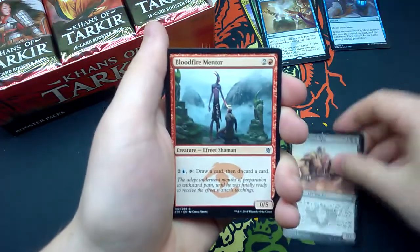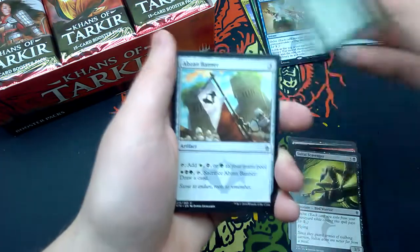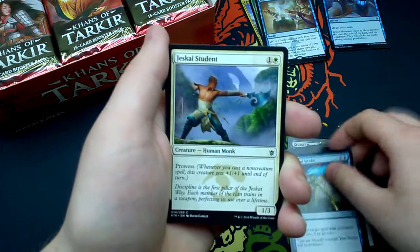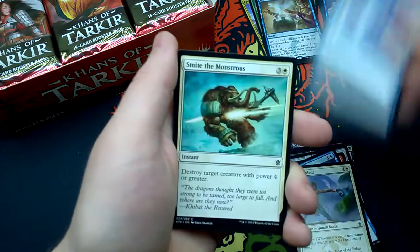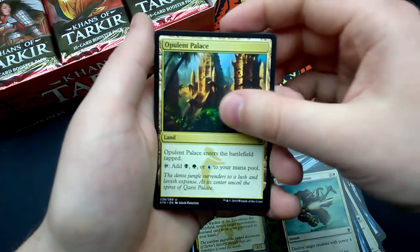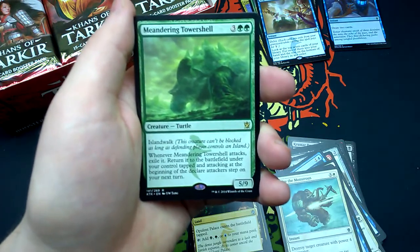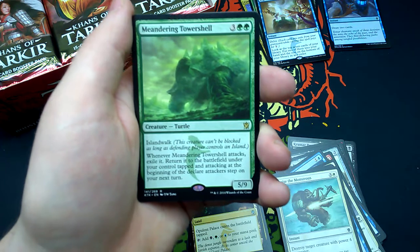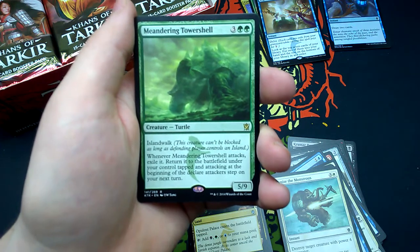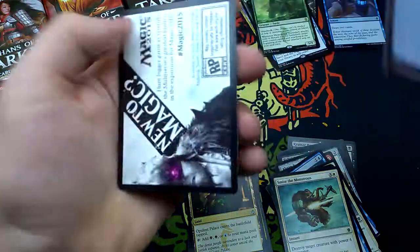Fifth booster: Krumar Bond-Kin, Bloodfire Mentor, Sultai Scavenger, Sagu Archer, Abzan Banner, Ainok Tracker, Disdainful Stroke, Jeskai Student, Crippling Chill, Smite the Monstrous. Waterwhirl is the uncommon, Warden of the Eye. Opulent Palace is our rare — that's Sultai. And Conifer Strider, Tower Camel — a turtle 5/9 creature with Islandwalk. When attacking it gets exiled and returns tapped at the beginning of the Declare Attackers Step on your next turn. And an Island.